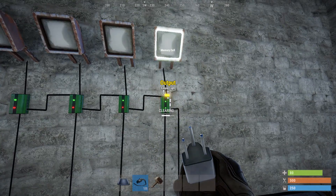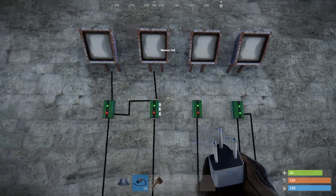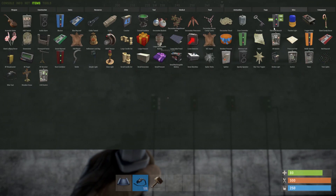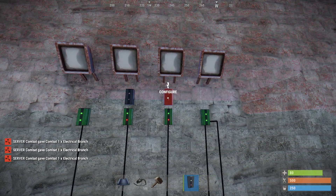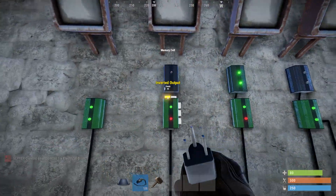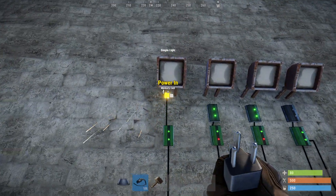I also said that you can count down with this — and yeah, you can. So let's take out all of these. What we need is three electrical branches, placed above here. Then we take the inverted output and put it in, inverted output in, inverted output in. And then we just take this inverted output into there.